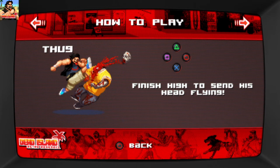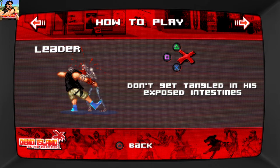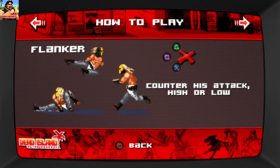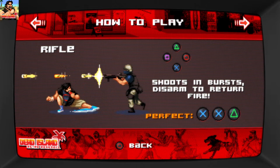Hit him high to send his shield flying and finish him to send his head flying. It's kind of like in Weapon Lord when you chop their head off in the finishing move. Land a perfect hit, take them out in one hit instead of two. The hyena leaders — don't get tangled by his exposed intestines. Watch for the arrow indicator. A few groin shots and then sweep the leg: circle, circle, X. They detonate; counters attack high or low. Disarm him and turn him to your favor. A perfect is X and circle. I don't know how anybody's gonna press that.